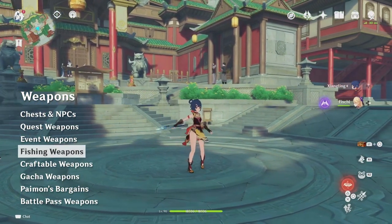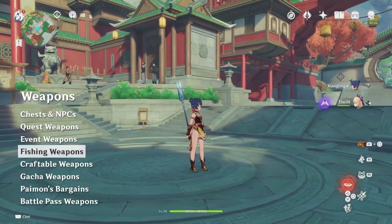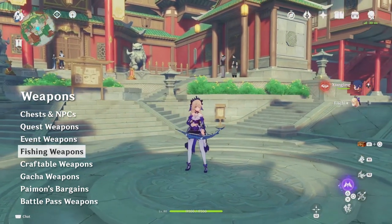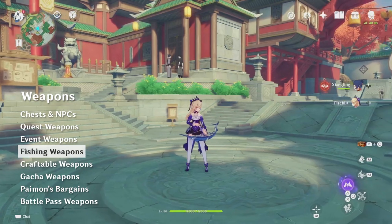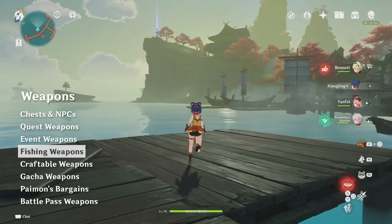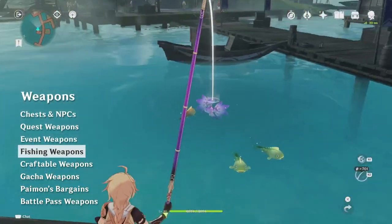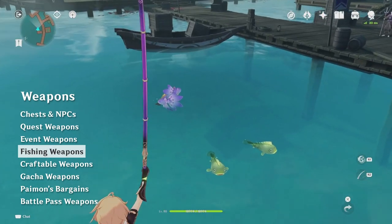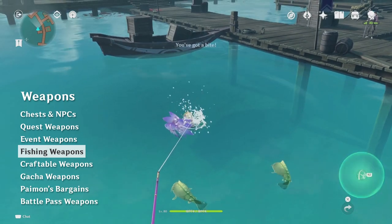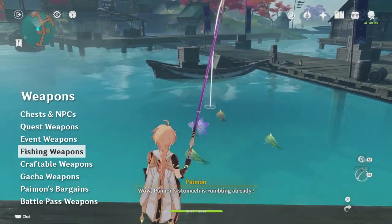There are also two weapons currently available from fishing, one of which is a must-have for every account. The Catch is one of the best 4-star spears in the game, and is ideal for many characters. The End of the Line bow is decent, but there are many similar alternatives, so it stands out a little less. To obtain these weapons and their refinement materials, after unlocking the fishing feature, you have to collect fish and trade them with one of the fishing association shops. The Catch is available in Inazuma, and the End of the Line is available in Sumeru. Fishing can be a huge pain and is disliked by a lot of people, but The Catch in particular is well worth the grind.